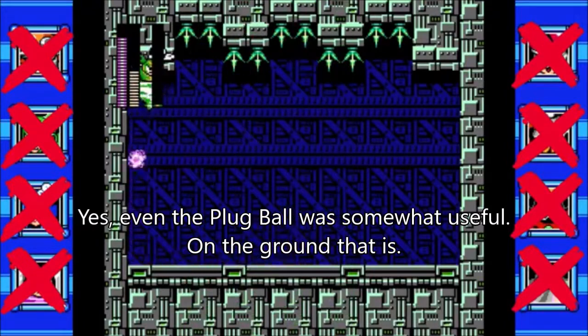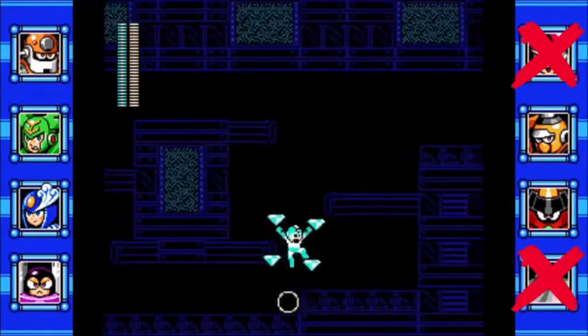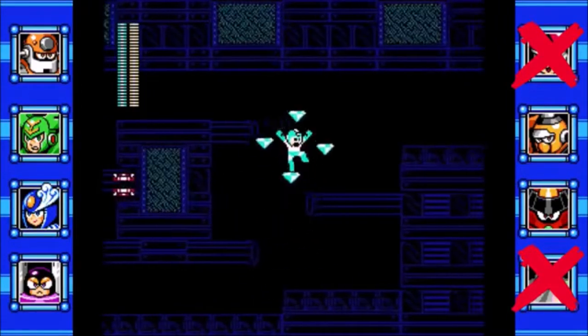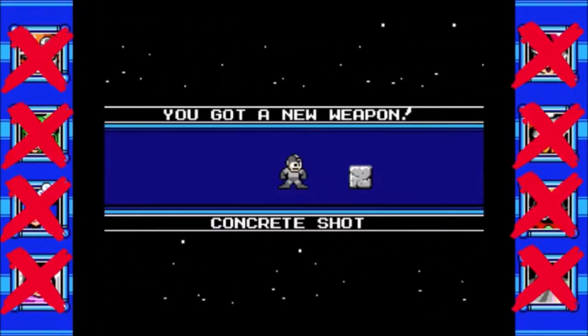Every weapon in this game does a solid job at taking down enemies. And while I was tempted to go with the Geo Satellite, especially since I got the Hard Rock achievement with it, instead I'm going with the first weapon I received in Mega Man 9: the Concrete Shot.